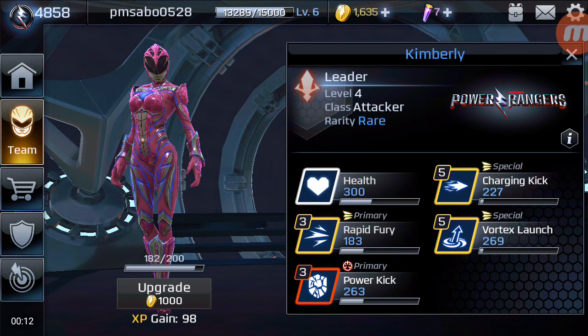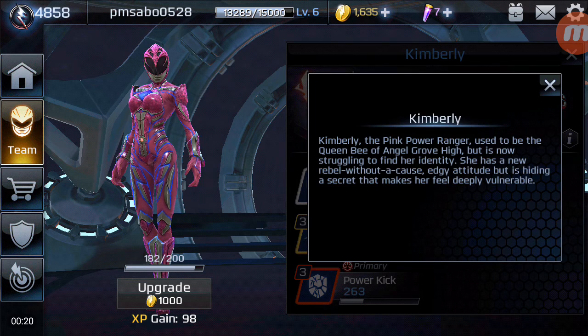I have her at level 4 now — she's rare, so compared to everyone she's a little bit harder to get, but not too hard, and she's an attacker. Let's take a quick look at her bio. Kimberly, the Pink Ranger, used to be the Queen Bee of Angel Grove High, but is now struggling to find her identity. She is a new rebel without a cause, edgy attitude, but is hiding a secret that makes her feel deeply vulnerable.